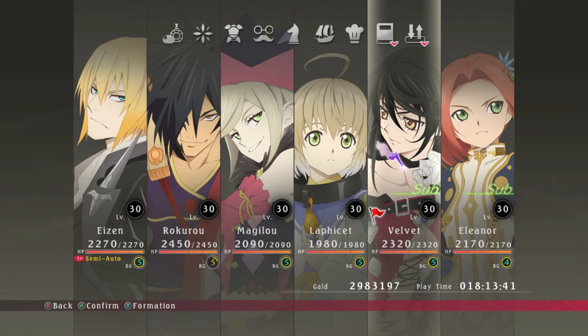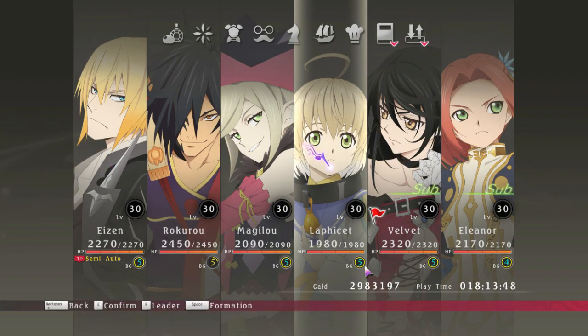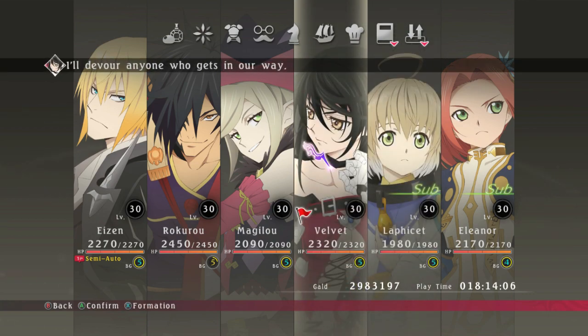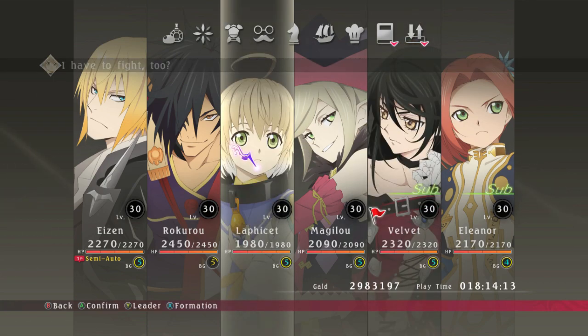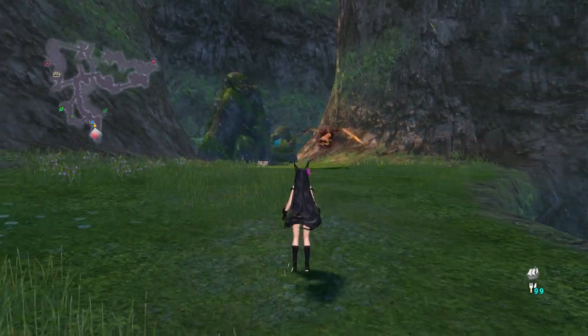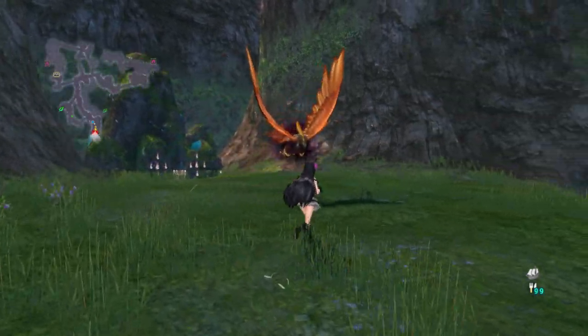Here I am having Velvet and Eleanor as sub characters. To switch between sub characters you will require BG points, which you will unlock as you progress through the story. In case you are new and wondering what the hell BG points are — these are the main four characters which will be present at the start of a battle. To get these two sub characters, you have to switch between them, and this can be anything — it's not fixed. Switch between any character you want. What I will cover here is how to switch between characters in-game and during fights. It's very basic but someone might want to know.